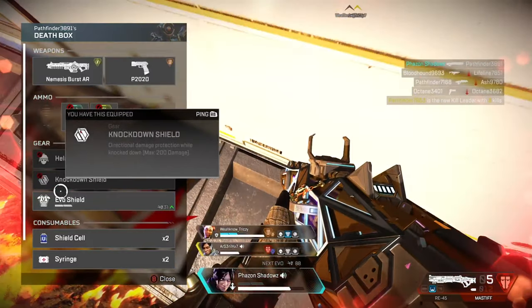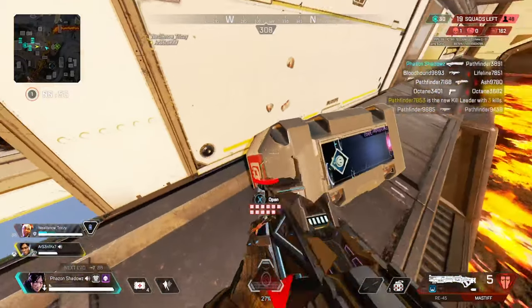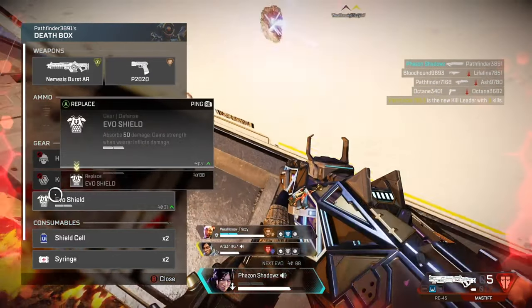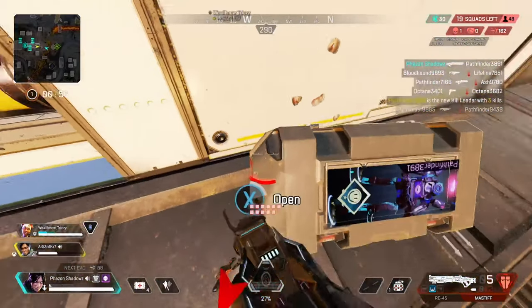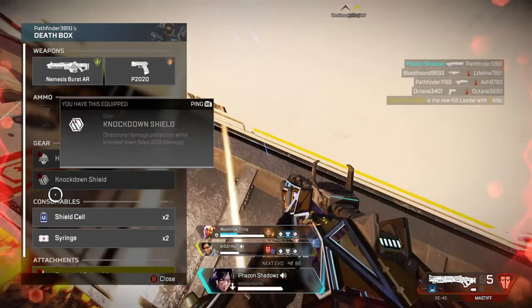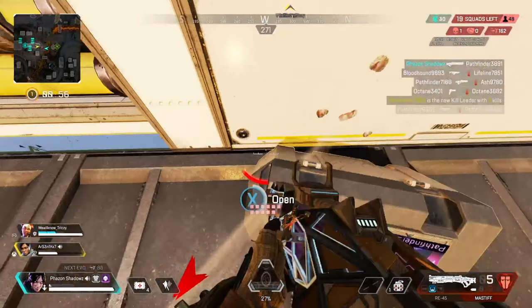The reason you want to learn these strategies is that of course you can shield swap without jumping, but that makes you a very easy target. As you can see in this clip, I am jumping and dodging a lot more bullets than I would if I were standing still.